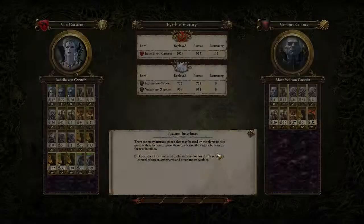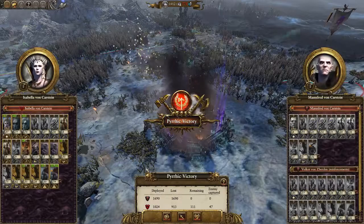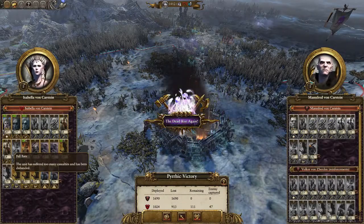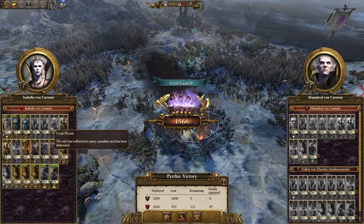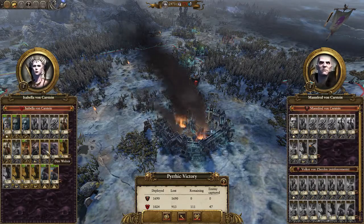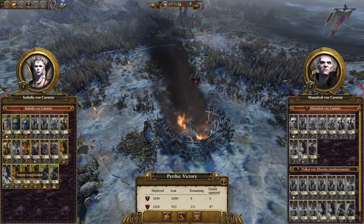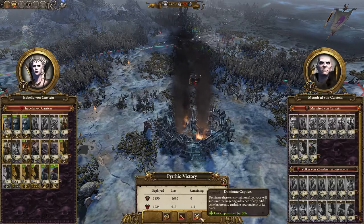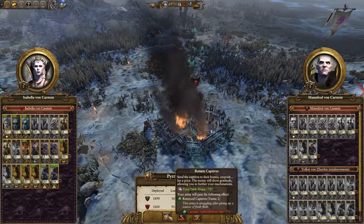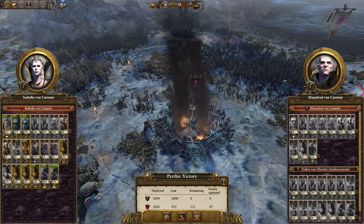It was a pyrrhic victory because I don't have the money to pay for those units anyway. The Direwolves completely sacrificed themselves — I completely forgot they were doing something. These bats, some of whom completely ate face and got killed. Oh, I only lost one unit of Fell Bats — not bad. Those Crypt Ghouls which is disappointing. The Black Knights survived with 115 kills. Look at these Fell Bats — 75 kills, got a hero. I'm going to name the city Castle Fell Bats.